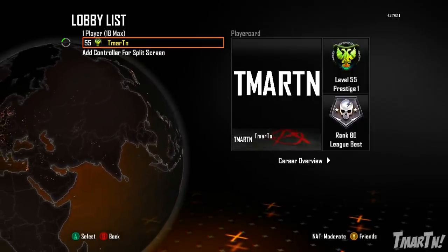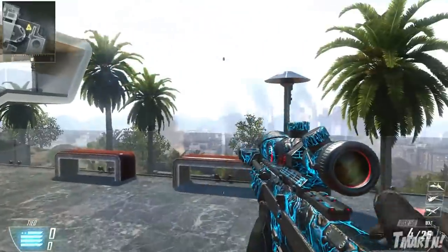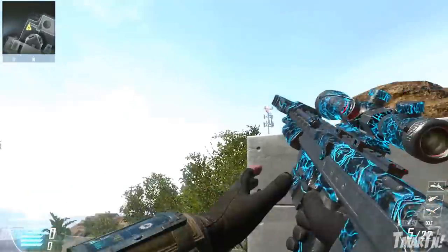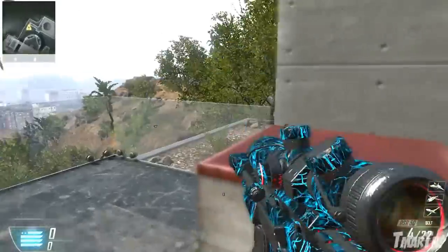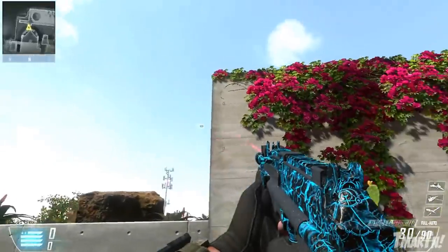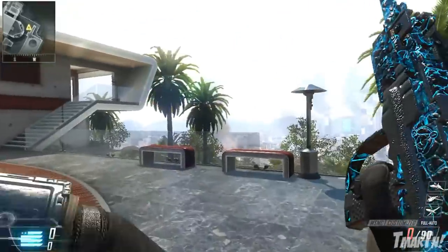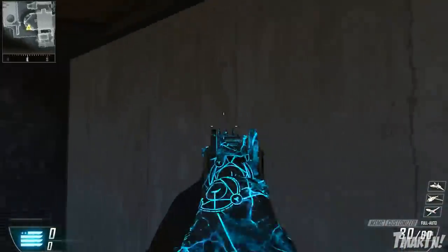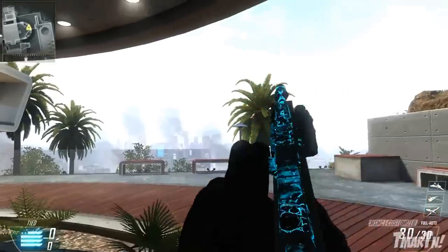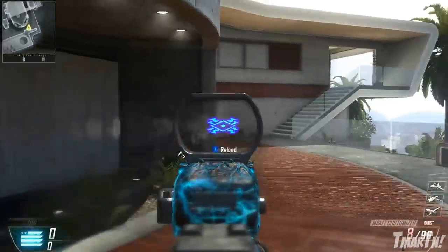Last but not least, this is the one I was looking forward to the most and it definitely does not disappoint — we've got the Afterlife personalization pack. This one is a pulsing, moving, smoking light blue camo amongst a sea of black. This thing pops — it looks so good. I think it's my favorite camo in the game at this point, one of the best camos of all time. It looks amazing in daylight but even better in dark areas like corners or inside buildings.